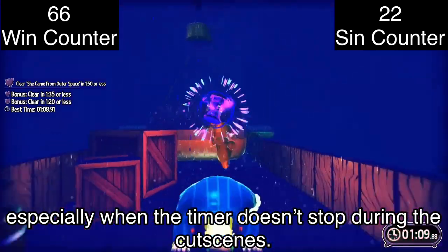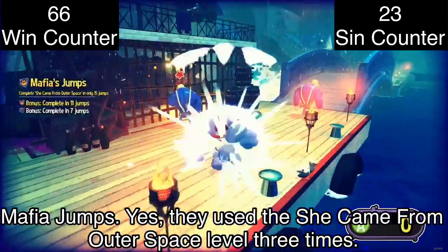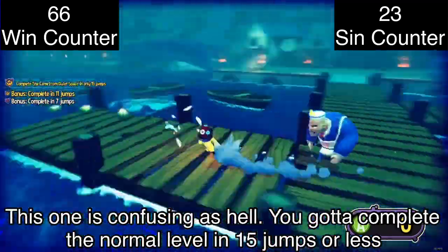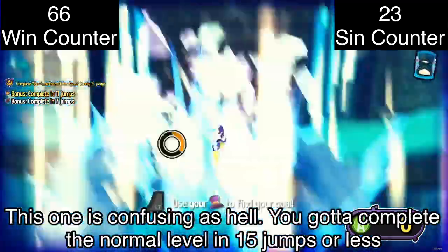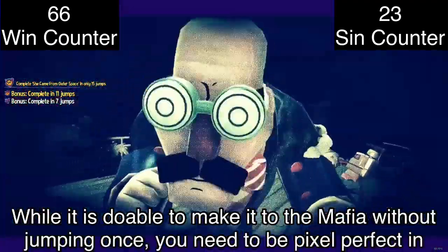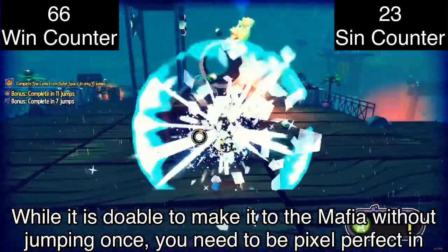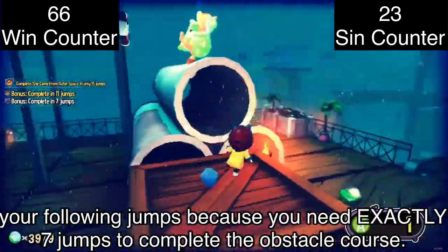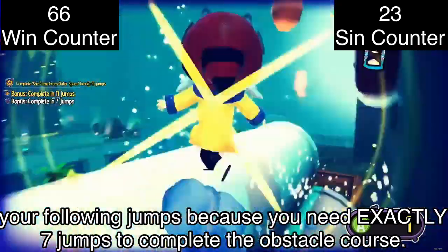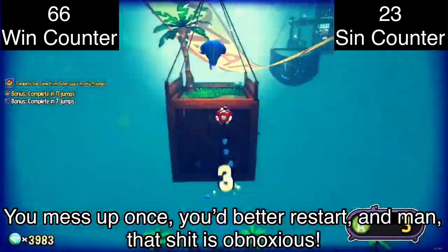Mafia Jumps — yes, they used the She Came from Outer Space level three times. This one is confusing as hell. You gotta complete the normal level in 15 jumps or less, with side objectives lowering it to 7 jumps or less. While it is doable to make it to the Mafia without jumping once, you need to be pixel perfect in your following jumps because you need exactly 7 jumps to complete the obstacle course. You mess up once, you better restart. That is obnoxious.